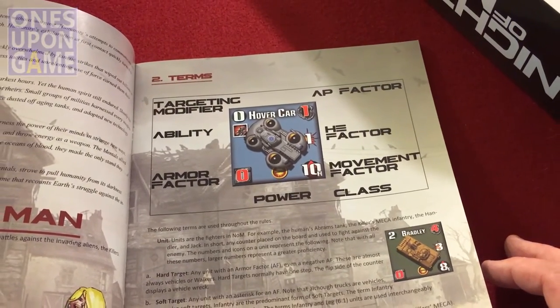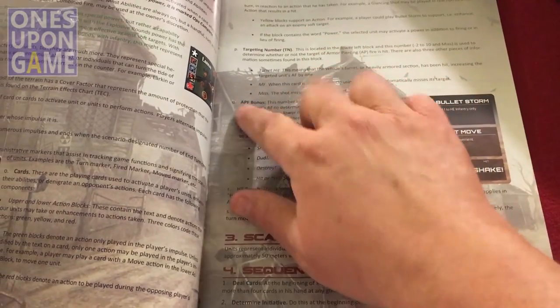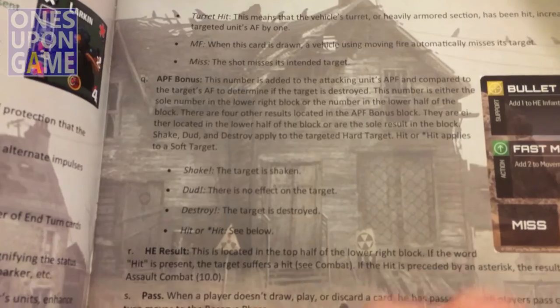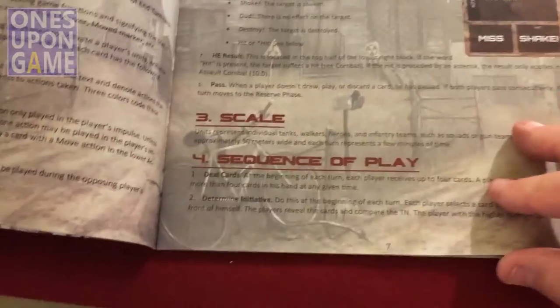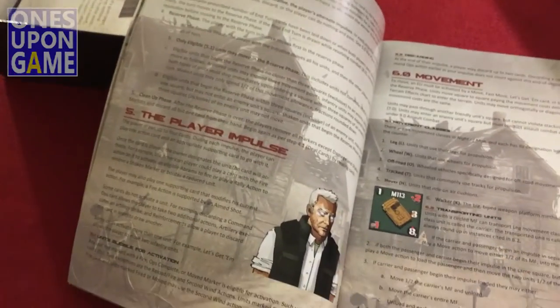It describes units, terms, et cetera. Dark print on a watermarked background — you can read it if you get up close, but it may cause some problems for some people. It is what it is — it's the look.